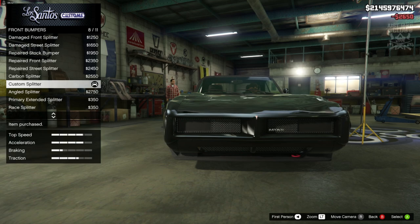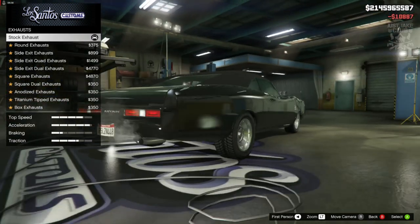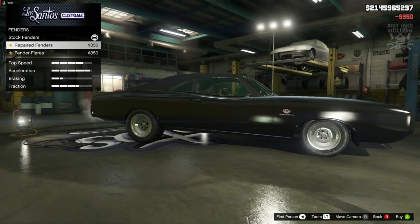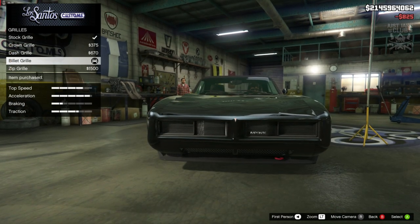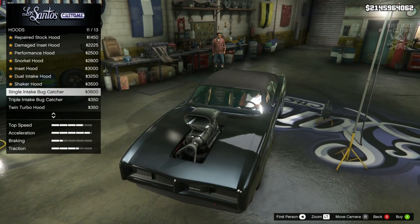Then we're going to go to the engine and get the level 4 engine upgrade. For the exhausts, we're going to go for these anodised exhausts. For the fenders, we are going to go and repair those fenders. Then we're going to move onto the grille and grab the billet grille. Then we're going to move onto the hood and grab this single intake budcatcher.